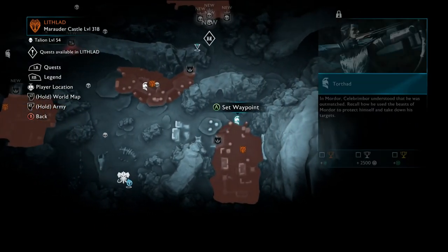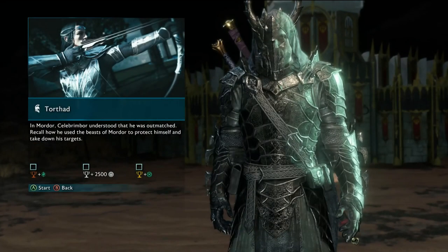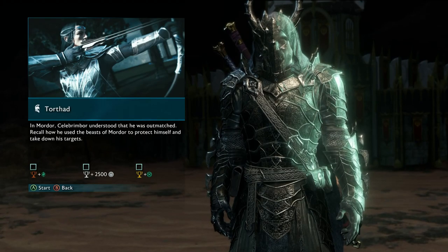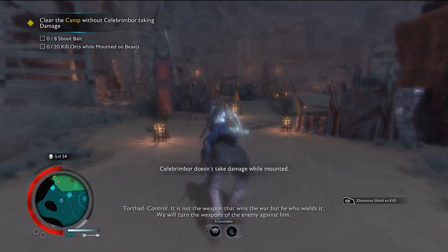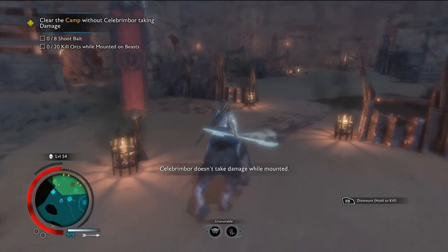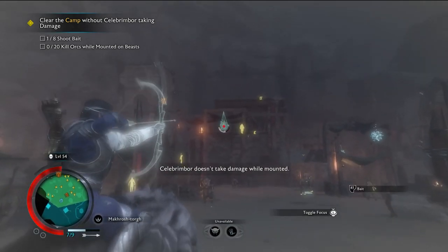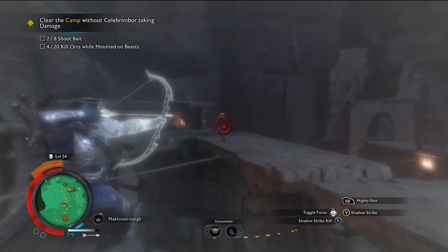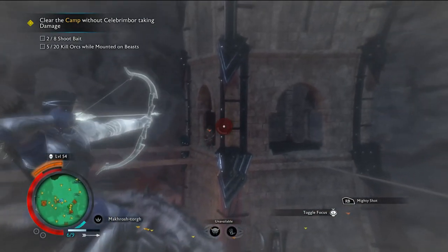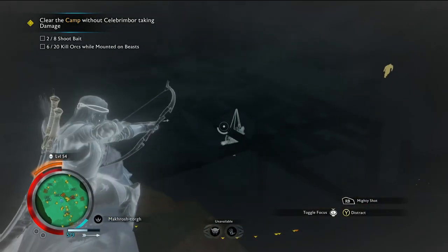The third challenge is in the southeast corner of the map, called Torthad. You have to clear the camp without Calibrimore taking damage. The note on screen is that Calibrimore doesn't take damage while mounted, so the best thing to do is just not get off. The bonus objectives are to shoot eight bait and kill 20 orcs while being mounted on the beast. What I started doing first was taking out the bait — I would take any loose stragglers I found, especially when I got up to the high points, while focusing on getting the bait first.